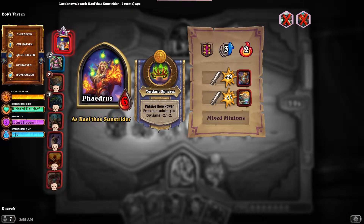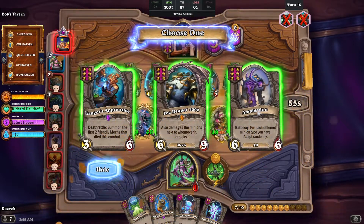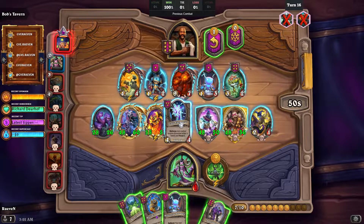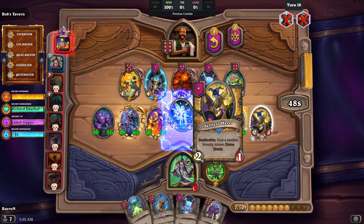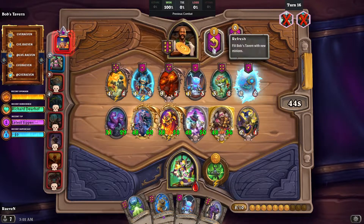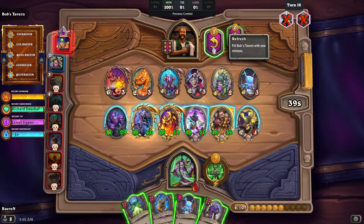Here's the arrangement. He has a Divine Shield, Taunted, Poison Amalgadon, and we have an Amalgadon. Hopefully we will get good stats for it. Hmm, that's only plus four plus four. That's a plus six, but nah.